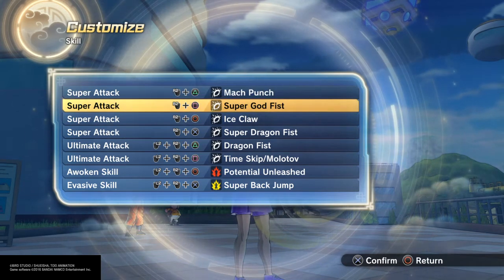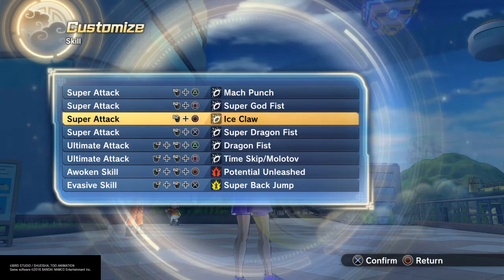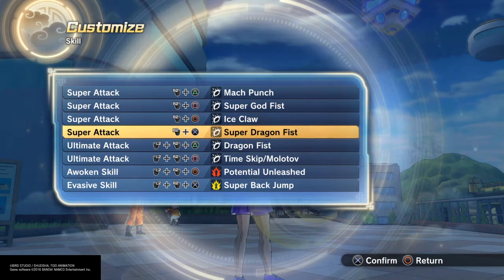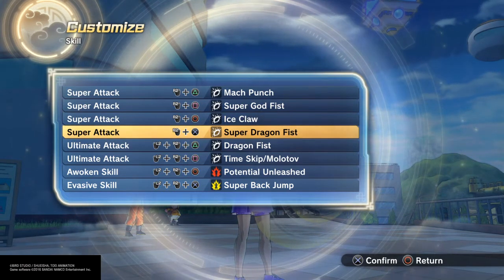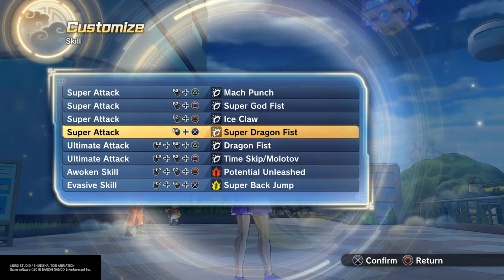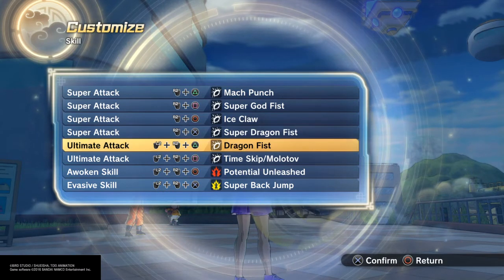Super Godfist — you already know why, it is great. Ice Claw, because he does have an ice punch, so it's like an uppercut. Bang bang. And I went with Super Dragonfist because it has that red fiery look, and that could be a fire punch if you want. All punches, all nice hits.